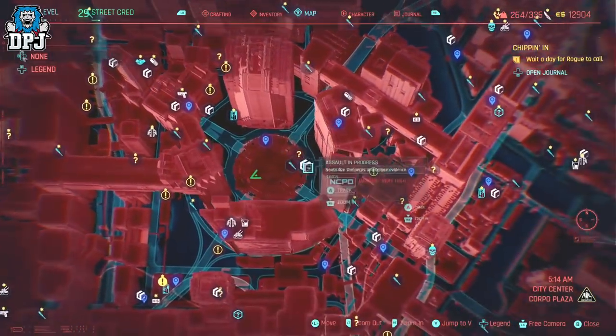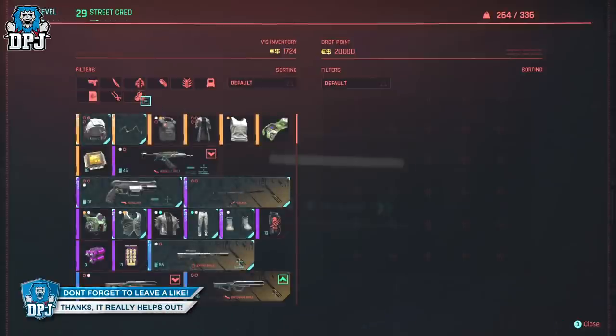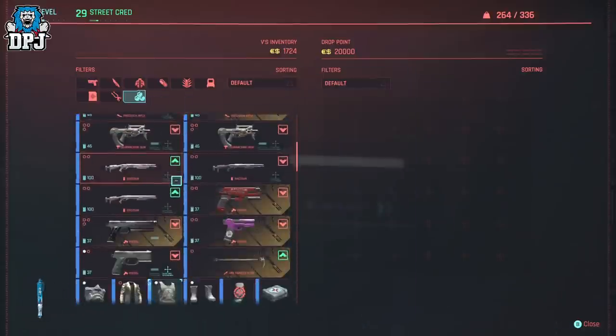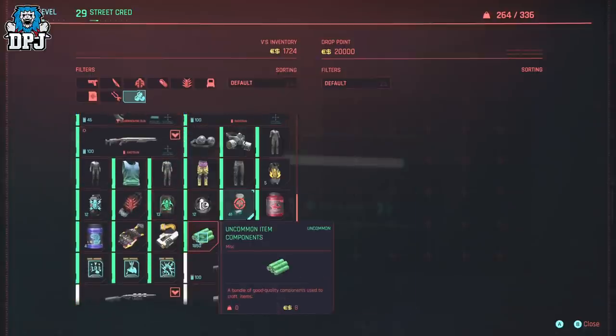Just sell the uncommon and common components. If the drop point runs out of cash, skip time by 24 hours and it will refresh. Doing this will see you earning roughly 5 to 10 times profit on those cans, maybe even more.